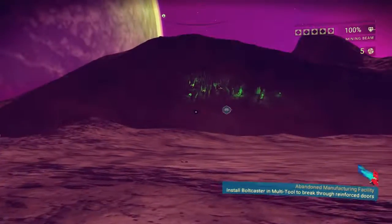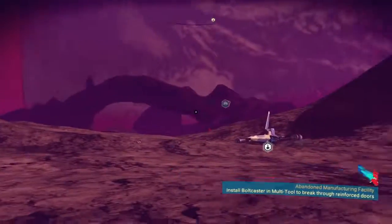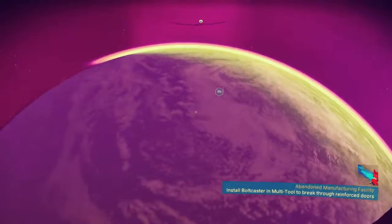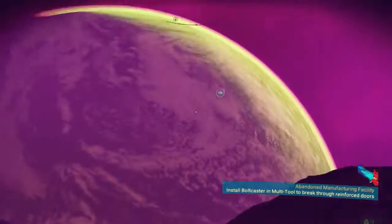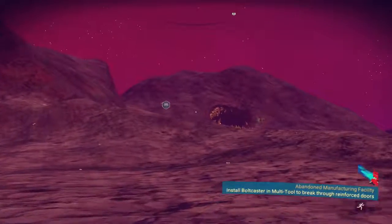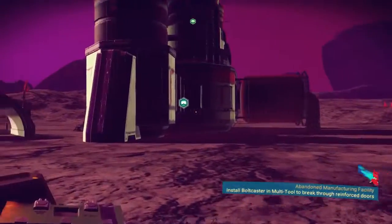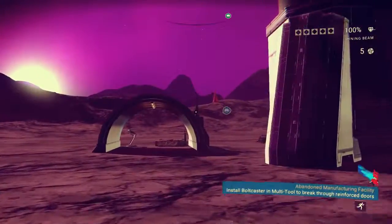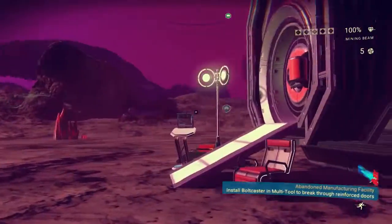I thought maybe there would be some gold up there but it doesn't look like it. That planet over there looks interesting — it's very, very close as well, so we'll be heading to that one at some point, probably off-camera. We need to install a bolt caster in the multi-tool to break through the reinforced doors, but we've already got a grenade — so there we go, we're through and we're in.